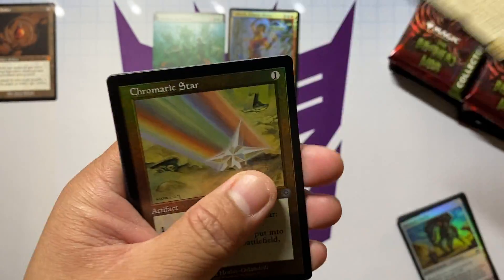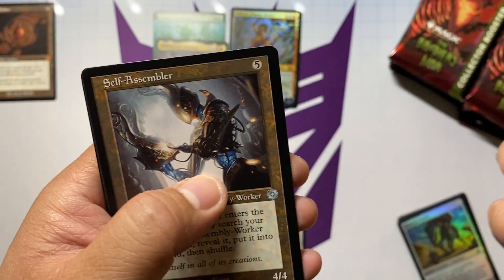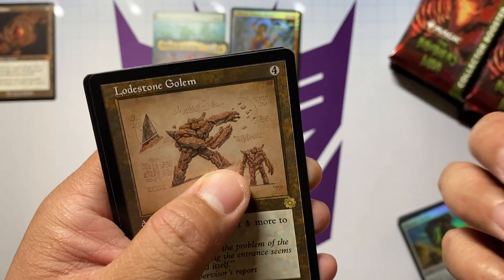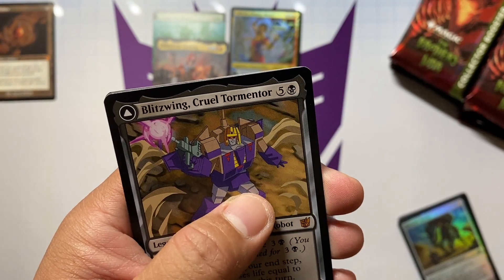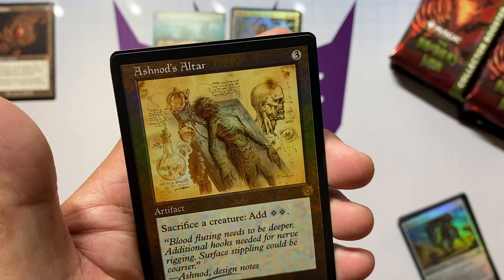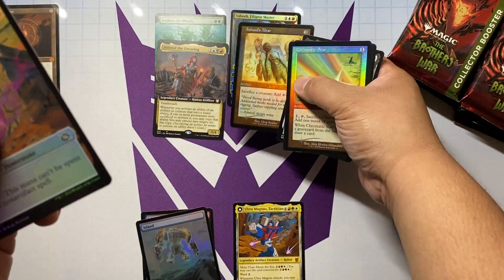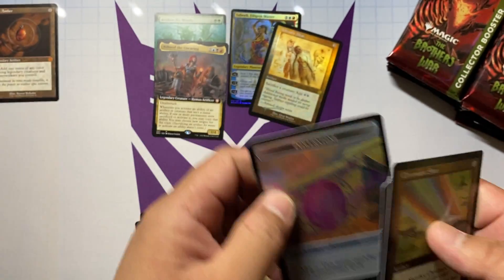We also got another Ashnog the Caring — three mythics in a row! We got a Chromatic Star in the retro treatment, Self-Assembler, Lodestone Golem, and Blitzwing for the transformer. And in the back here we have Ashnog's Outer — that is pretty sweet, I believe that's a pricey card.